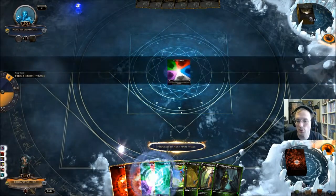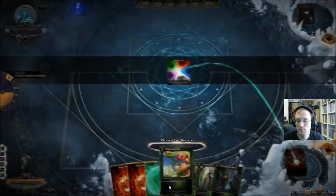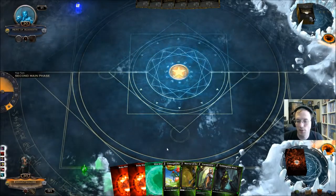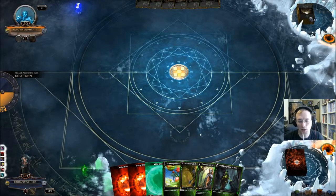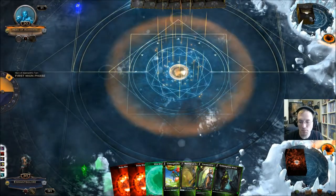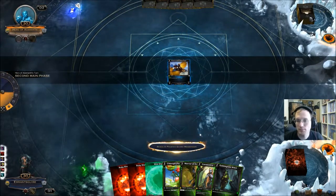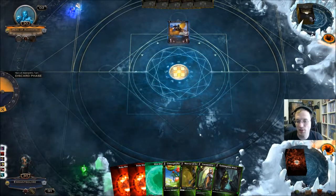We'll go ahead and play Wild here, so we play the turn two Constantina. We've got one, two, three with our hands — we actually don't have to play the Chlorophyllia here. That's one of the last things we play, actually.